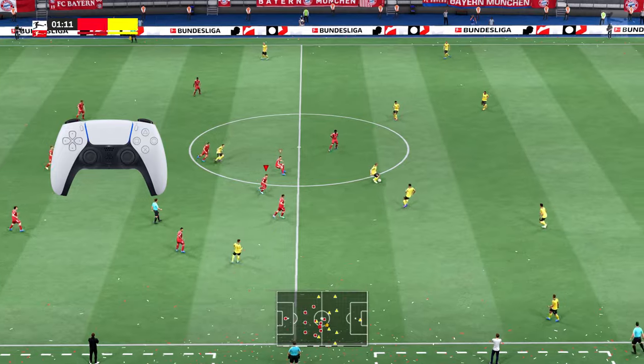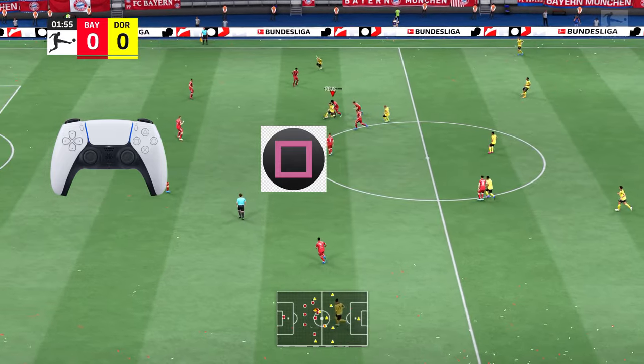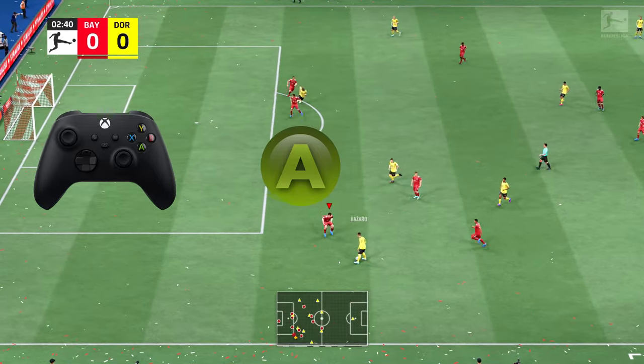On the PlayStation controller you simply press the X button, and to activate the second man press you press the Square button. On the Xbox controller you press A, and to activate the second man press you press the corresponding button.